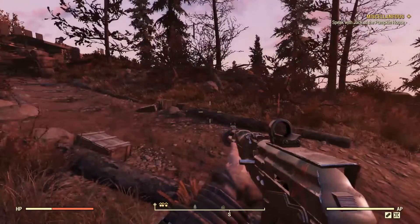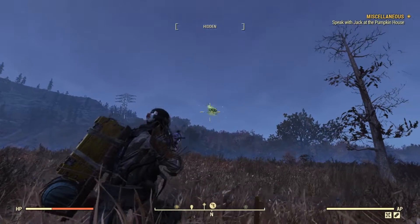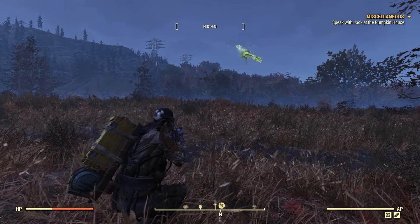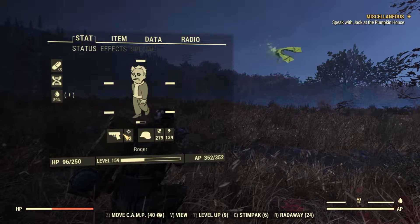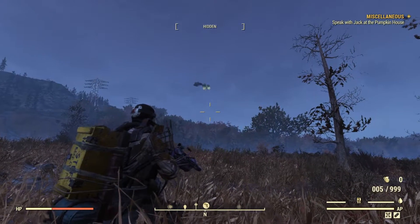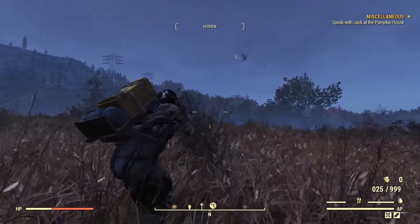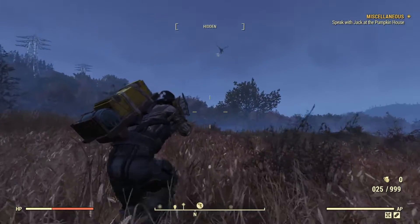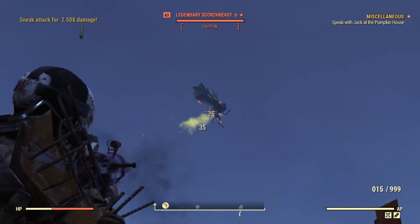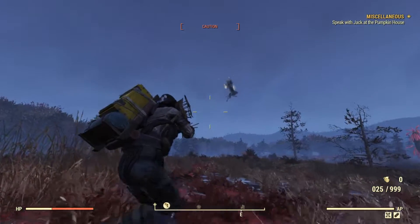Let's move on to the VATS test. We are right here at the fissure site, and we've got a legendary scorch beast for target practice. I've pulled all the perks that deal damage so that I won't kill it before I run out of ammunition. What I'm going to test is how many shots I can fire in VATS before I run out of AP points. I have to be stationary since movement takes up AP, and close enough for the scorch beast to notice me.